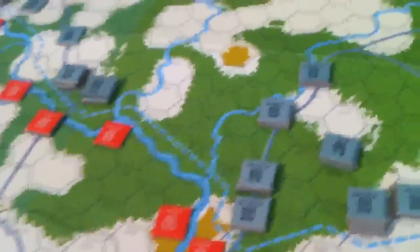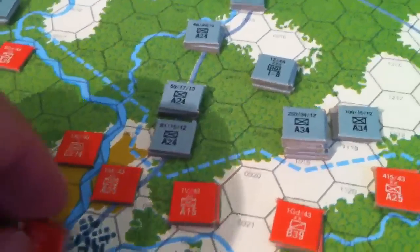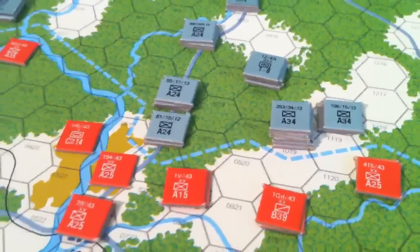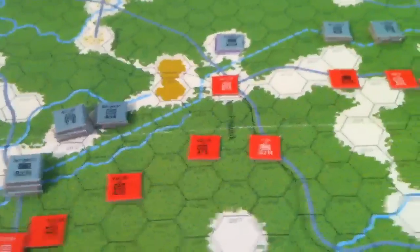And quickly down here, this is a victory point hex worth 5 VP, so we're trying to put some heat and weight around that for the Soviet defense, and the Germans are looking to mass some force there, or encircle, as the case may be.